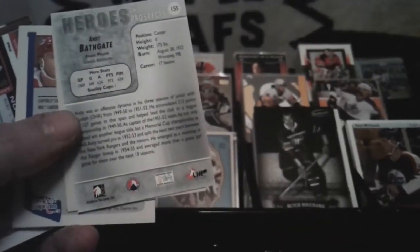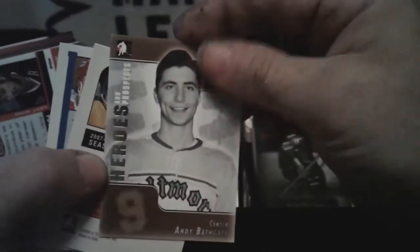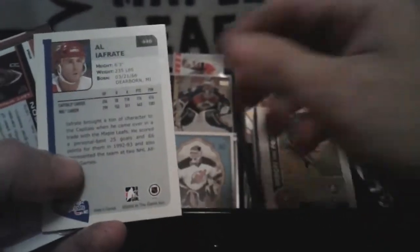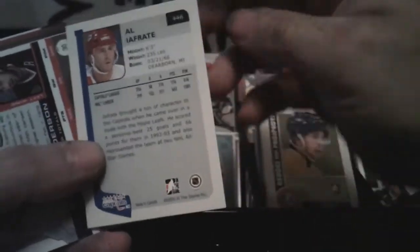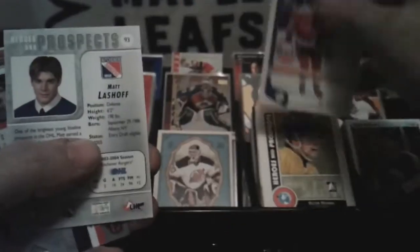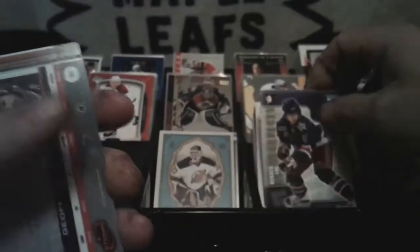Garbage, garbage, garbage. Heroes and Prospects — Andy Bathgate. Be really nice to get one of those old ones. 2007-08 ITG — Victor Hedman, Heroes and Prospects. Al Iafrate — that's one of the retro type ones. I thought it seemed kind of thick. Heroes and Prospects ITG — Matt Lashoff. I'm getting a lot of ITG.